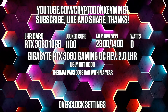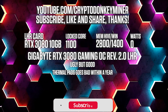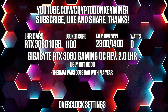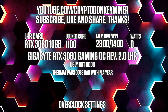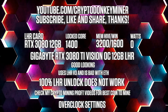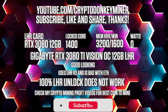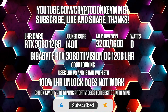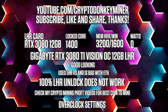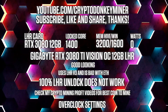Overclock settings for the RTX 3080 10 gigs mining Ethereum: set the core clock to 1100 and the memory clock to 2800 in HiveOS, which is 1400 in Windows. For the RTX 3080 12 gigs mining Ethereum: lock the core clock at 1400, set the memory clock to 3200 in HiveOS which is 1600 in Windows.